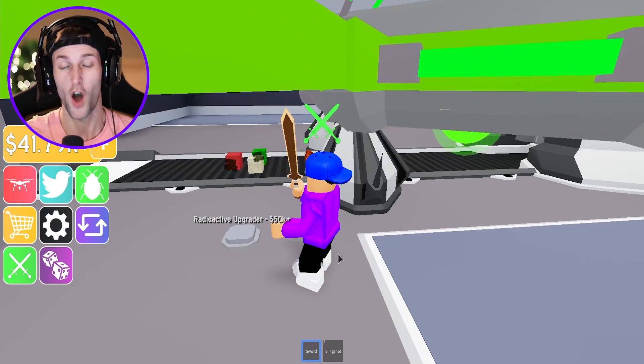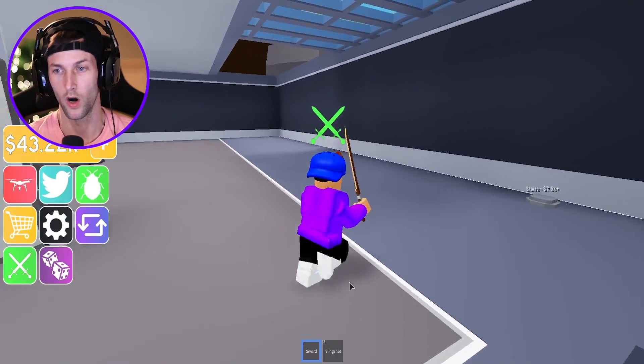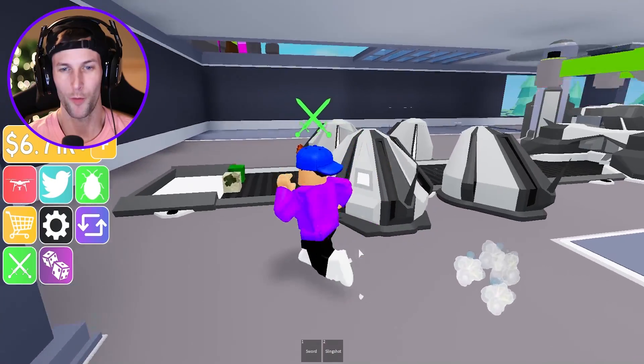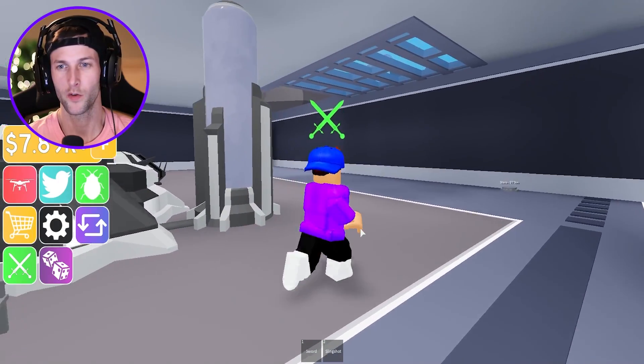All we got to do is get our radioactive upgrader for this conveyor right here, and then we can probably go onto the second floor. There we go — we hit it! Radioactive upgrader — oh my gosh, we just spent so much money on that thing, 50,000. So how do we go up — do we have to build stairs?